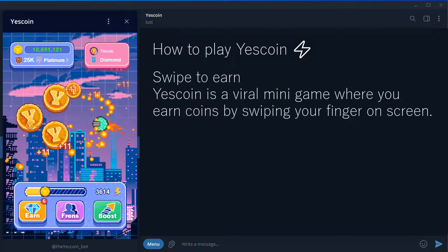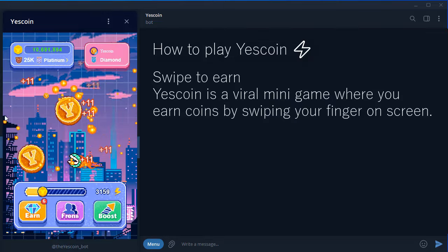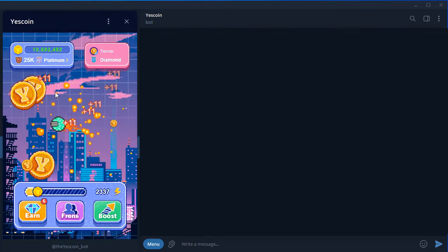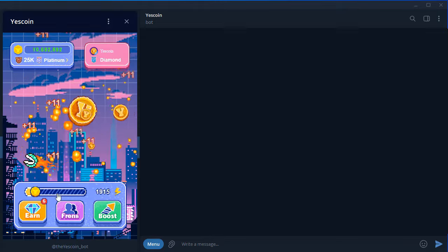Speed booster is another essential boost. It increases your energy recovery rate so you can get back to mining faster. No more long waits for energy to refill. Energy recovery speed increasing.